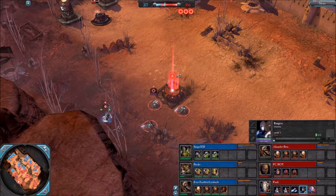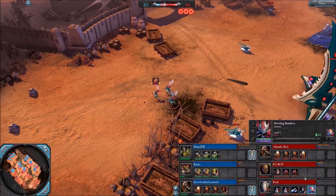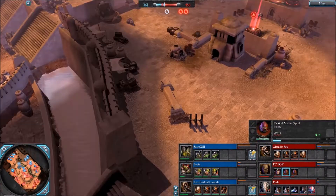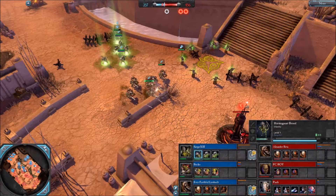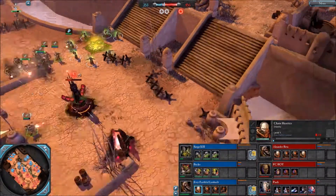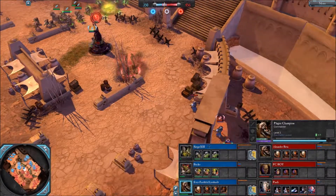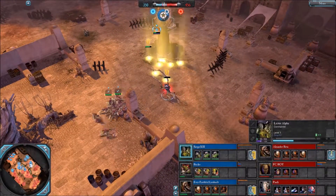The Eldar has Rangers, just one unit of Rangers, and here he purchased Howling Banshees — a brave choice against a Tyranid already going tier 2. Leobold is going tier 2 as well, with Havocs. And none of the red team players, except me, is going tier 2 just now.